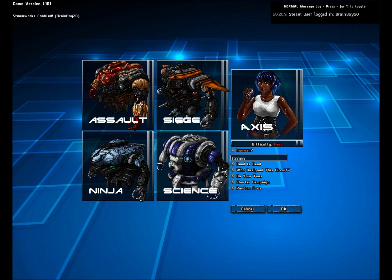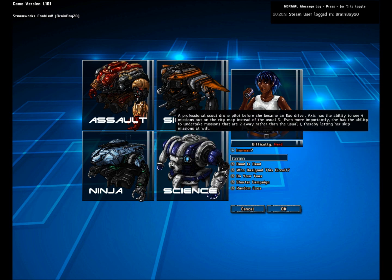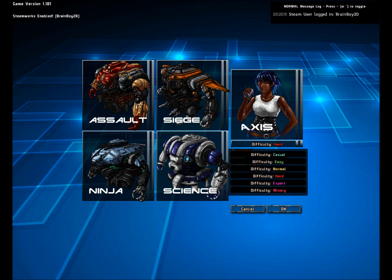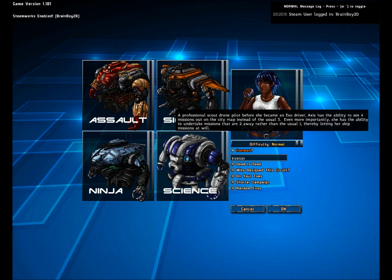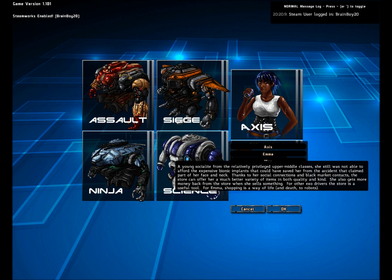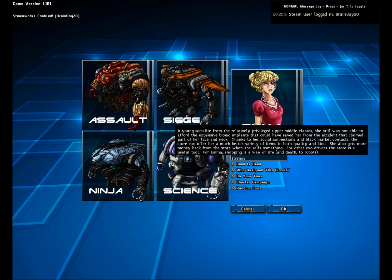I'll give an explanation of specifically what they do once we're in-game. This is our commander. Our commander gives us a very specific benefit based on which commander we pick. I'm going to be using Axis — I'll explain Axis in-game. Emma, Miss Socialite, has the ability to get more equipment in the store, which will be explained later, as well as make it a bit cheaper.